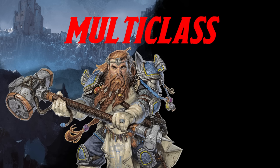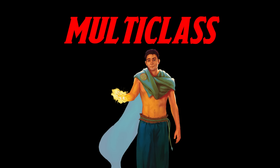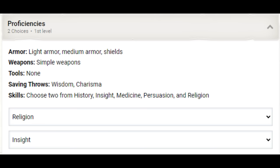Cleric doesn't give us the Constitution saving throw proficiency, but otherwise it's much cleaner — and unlike a Druid dip, we get the advantage of gaining our subclass as well as a subclass feature right at level 1. If you want the most powerful option, take a Peace dip. But I think our concept is better served by the Knowledge domain. We're going to take Religion and Insight as our starting proficiencies.